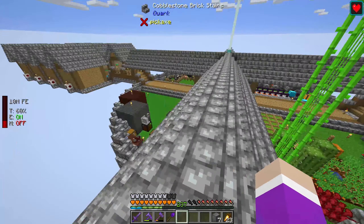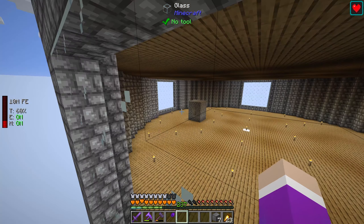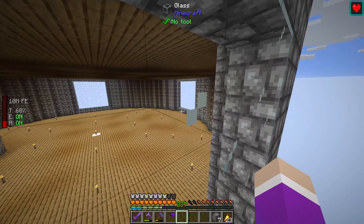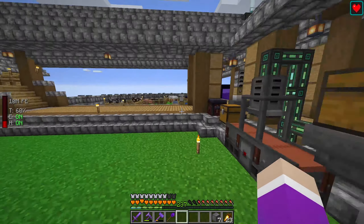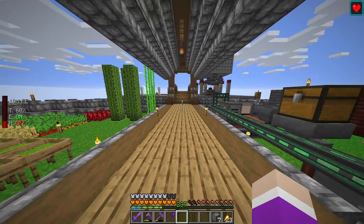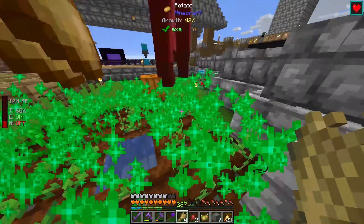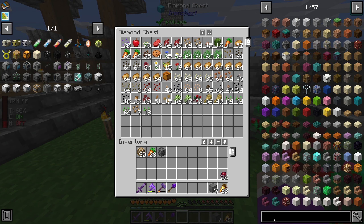Our first steel casing is done — that lets us start Mekanism! First things: a metallurgic infuser, upgrade to the alloy infuser, and get a configurator for piping out items. These pipes over here probably would have worked if they'd actually pipe out when told to, but they don't. Next episode will be a lot of Mekanism stuff — setting up the metallurgic infuser in the automated room. My jetpack is really low on power but that won't be an issue much longer. We're going to do the ethylene system, so I'll need a big potato farm.